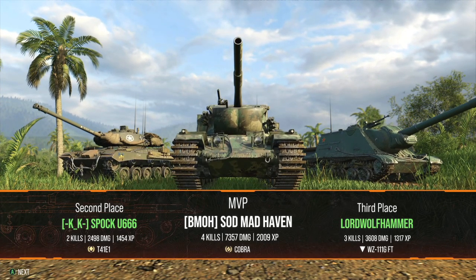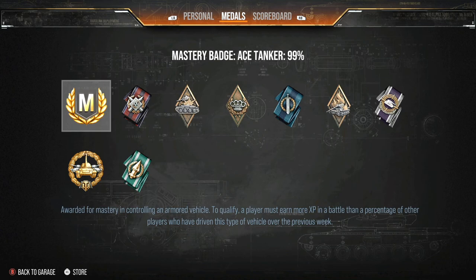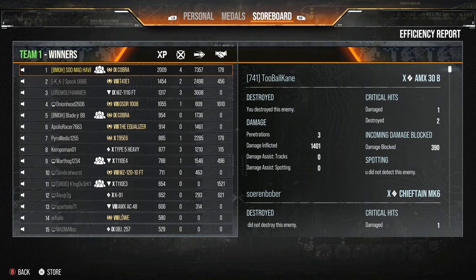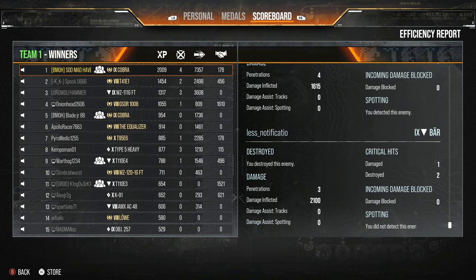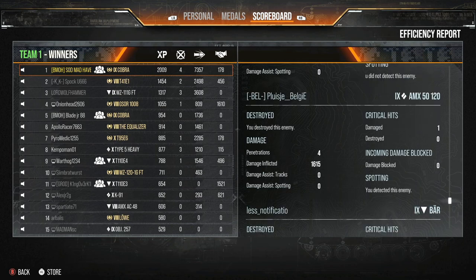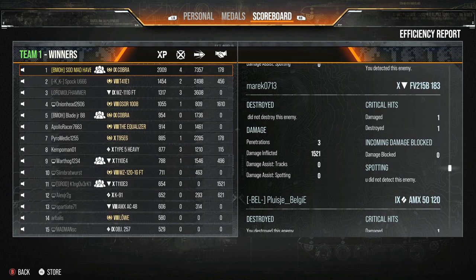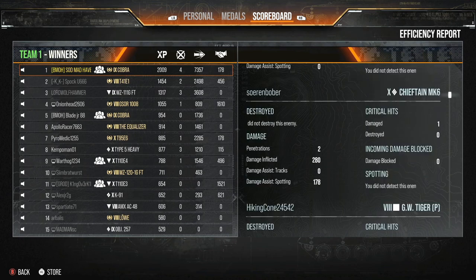2,009 base experience earned inside the tank. Medals: Mastery Badge with 7,000 damage dealt, Ammo Rack, Bruiser, Arsonist. Looking at the Performance Report — I put three shells into the AMX 5120, Blade also put one in. The one I missed would have been the Death Star — I put three rounds into that. And the GW Tiger, sky cancer — got to absolutely delete that.